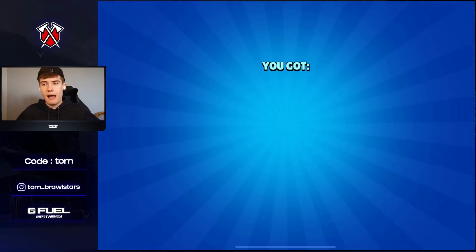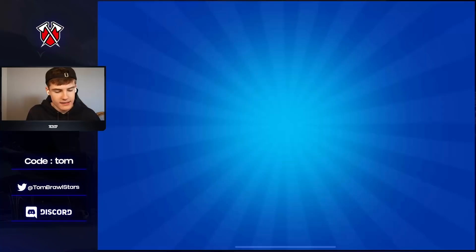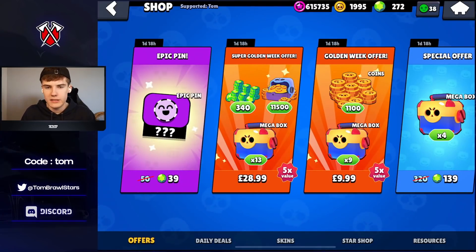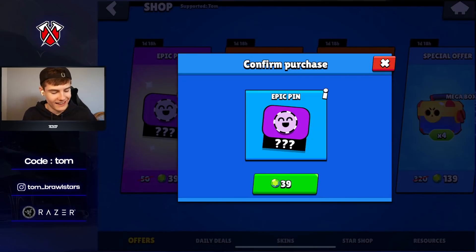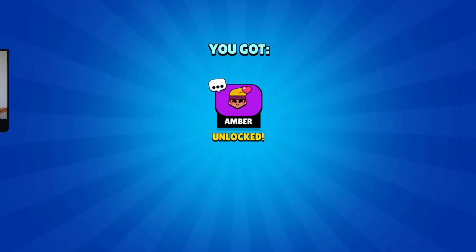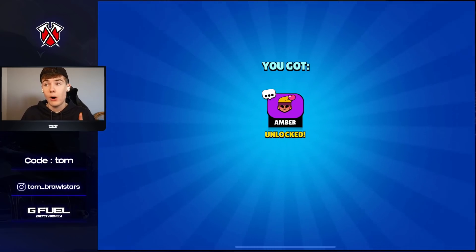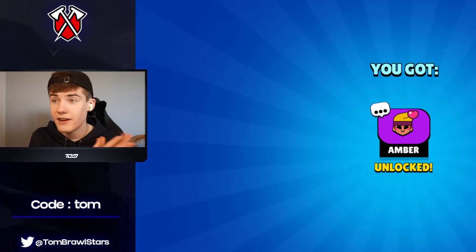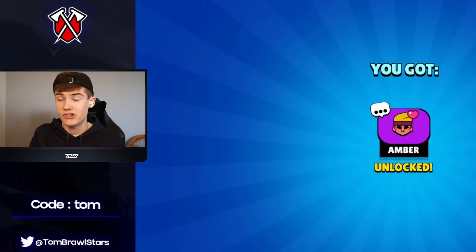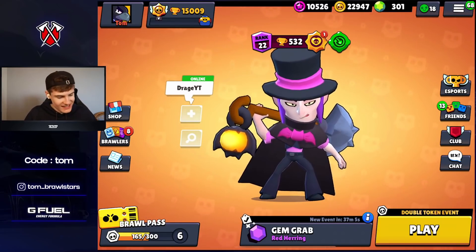First we're opening this mega box — we pick up these two epic pins, we'll take them. The most important thing is the custom epic pin. Please be Barley, please be Barley or Spike... okay, it's an Amber heart. To be fair, that is a very very nice emote and a heart pin on a legendary — that is epic. I'll definitely take that.